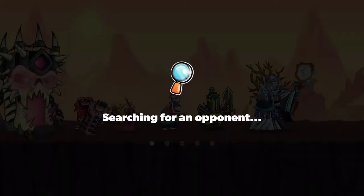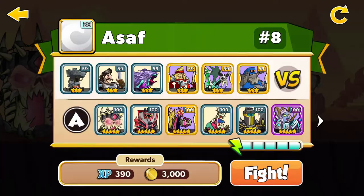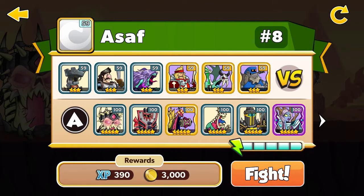Now let's go, let's play our first game and let's see what we can do. My enemy has the castle 3 stars level 59 and also the thermos 9k, 3 stars level 59. Let's go and let's win.